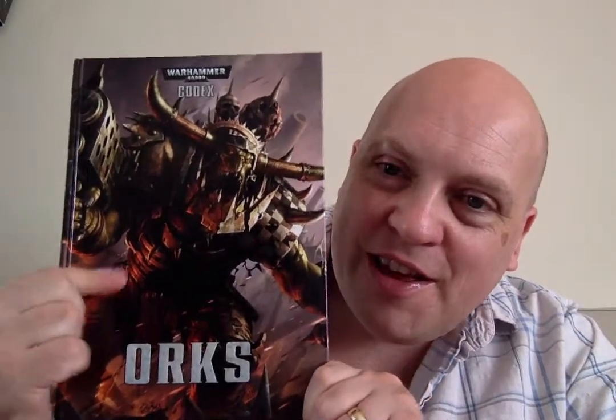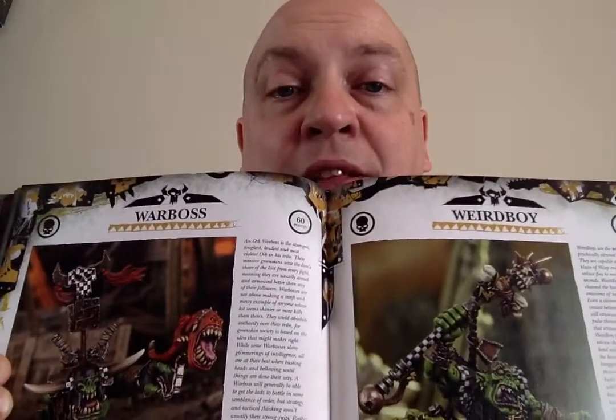And today, what I got through the post from eBay was the new Orks codex. Why did I get this? Because I bought a new Stormclaw box set, which hopefully I'll be unwrapping in a later video. Although this one hasn't been out that long — £20 from eBay in pristine condition, doesn't even look like it's been opened. I like this one because for the pictures of the different models, they've actually used photographs of lovely painted versions. It gives you the statistics of the model and an idea of how you could possibly paint it. That's brilliant.